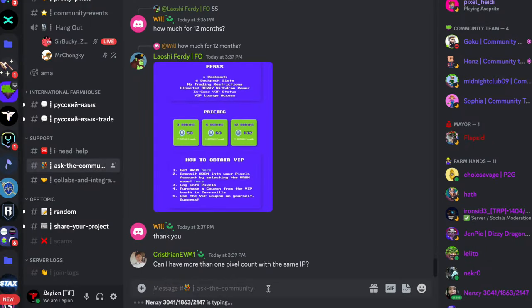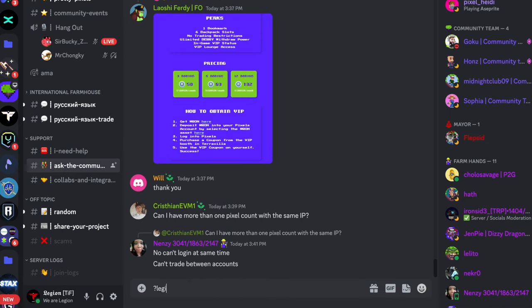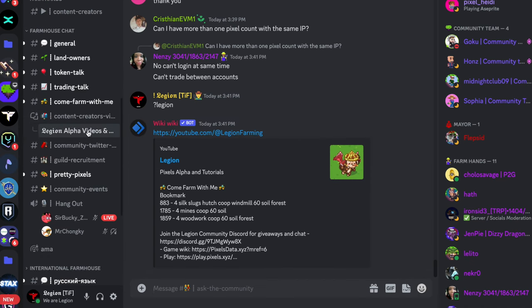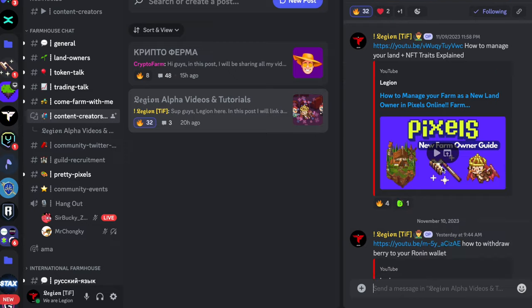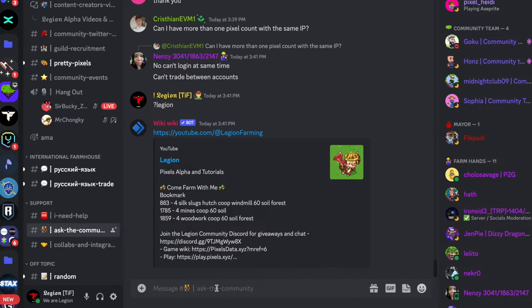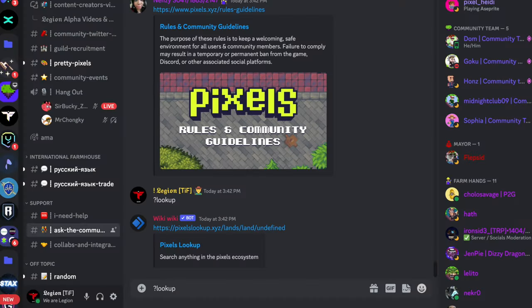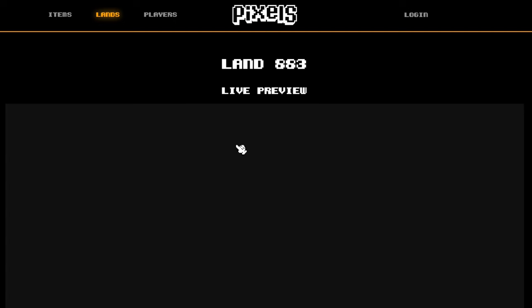Now that you know how to get around, let me teach you some tips and tricks and what tools I use to get better at the game. We have this series of commands in Pixels Discord — link in the description. The Legion command will give you the link to my channel to find all my videos. In content creators videos you will find Legion Alpha videos and tutorials. If you want to know how to get energy, type question mark energy and you will get a picture. Don't ever eat raw crops — it's a waste of berry. The lookup command is very important: let's lookup 883 and you can see the preview of the land without having to visit it.